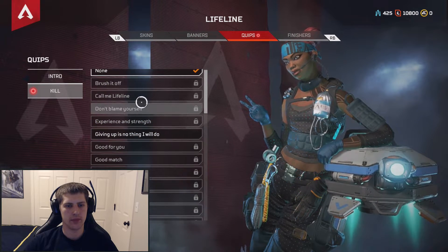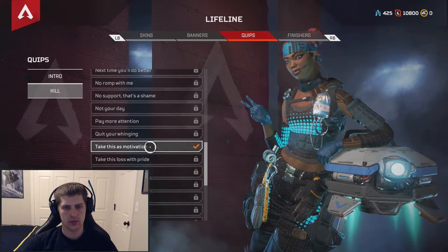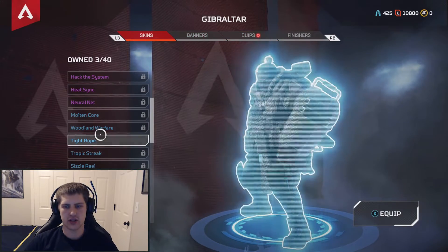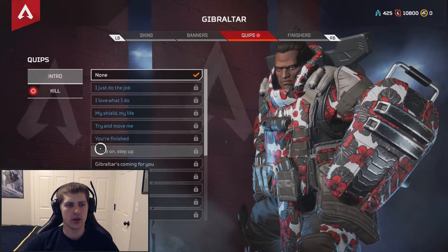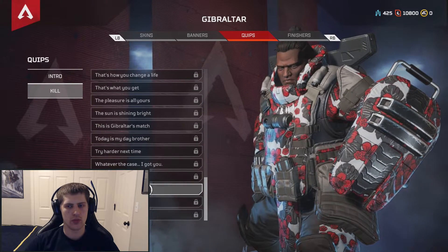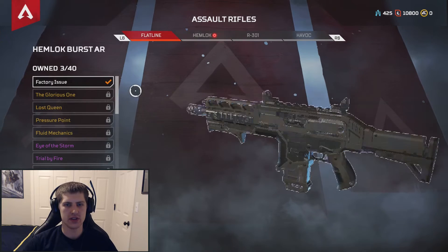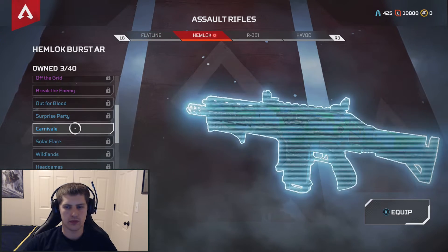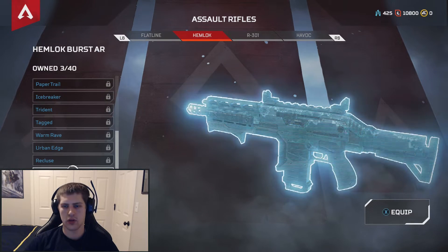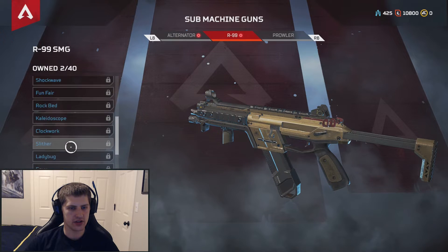New Lifeline. I did get a new skin — meh, that's alright. I really want to see those Peacekeeper skins. Better than nothing. I like the other one more. Some machine guns — I got an R99 skin and an Alternator skin.